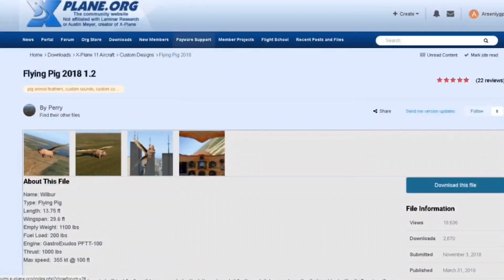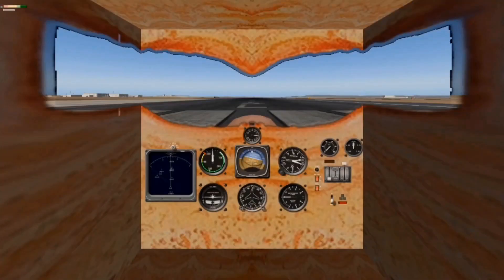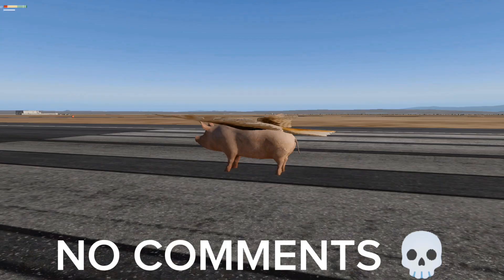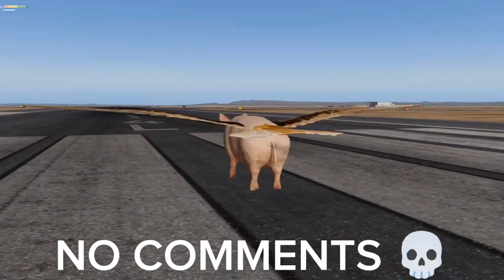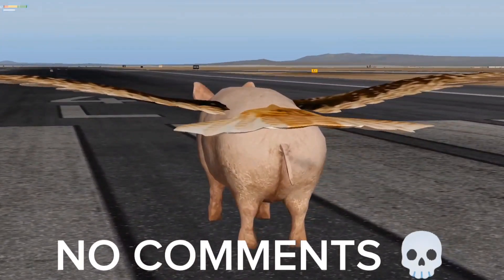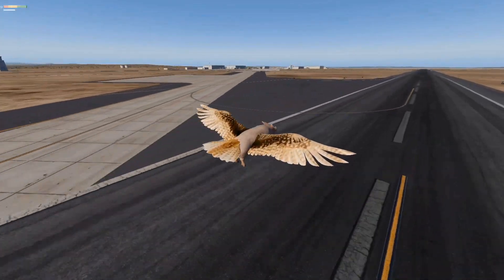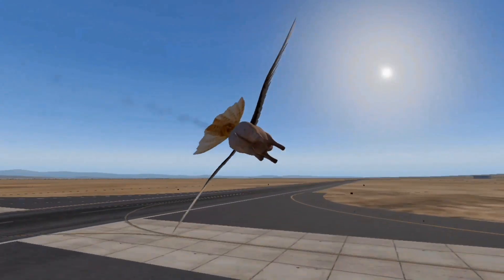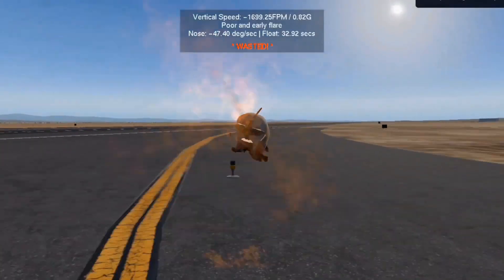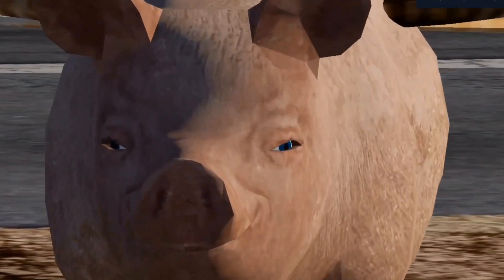Moving to our next plane — well, it's a literal flying pig with a cockpit inside. Let's start the engine... oh my god. Okay, full power into this pig. It flies very badly to be honest. It even has flaps. Let's just try to land it. Are we in a horror game now?